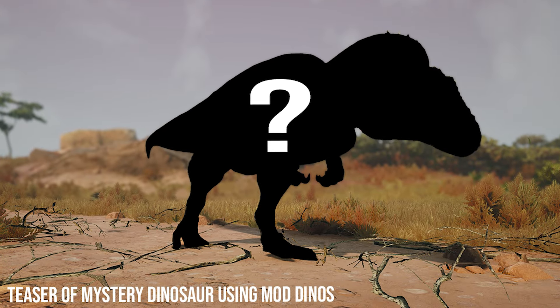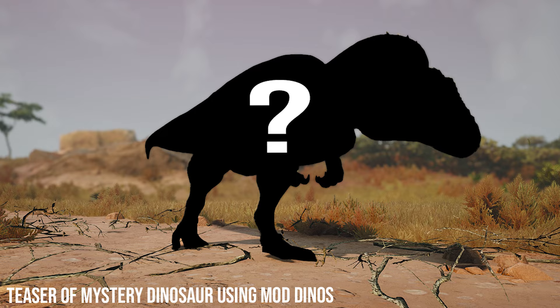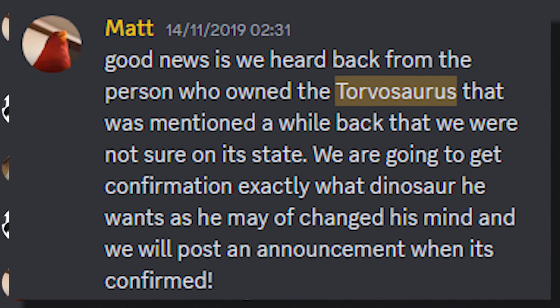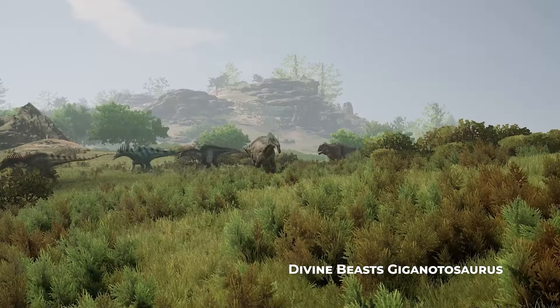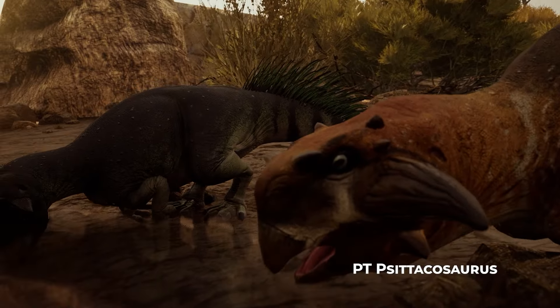The final official creature we know about we technically don't know about - the Mystery Dinosaur, a perk owner or backer creature. There are some limitations: it has to have been a land-based or semi-aquatic creature from the Mesozoic period, and must be within 20 metres in length, which rules out large sauropods like Omeisaurus. We technically knew what this was originally going to be - Torvosaurus - but the developers clarified it got changed to a different dinosaur and have kept it secret since. I think a semi-aquatic herbivore is needed, but maybe it's another big carnivore - there are a lot of options, especially since it can be semi-aquatic.